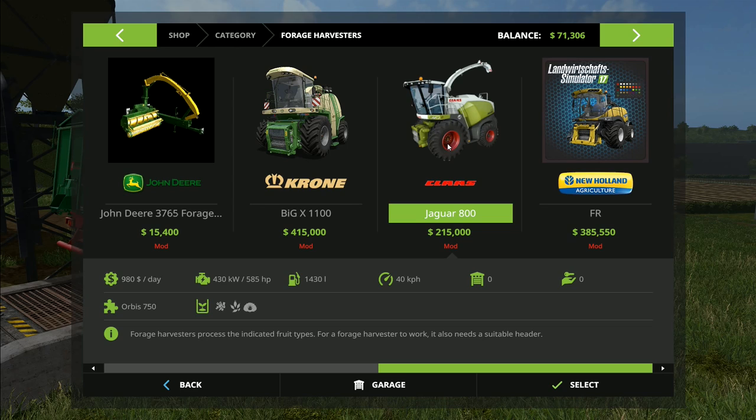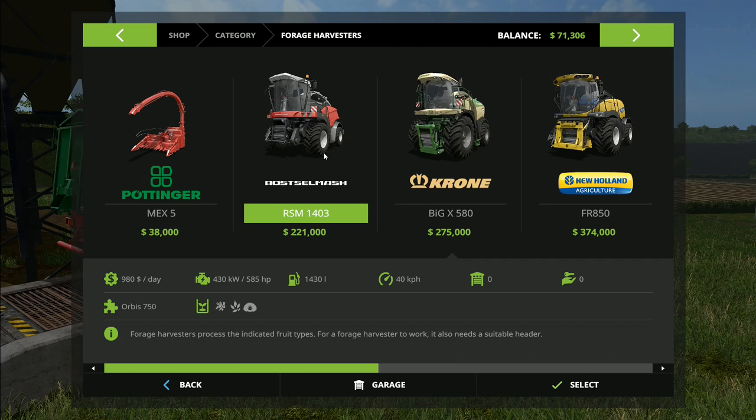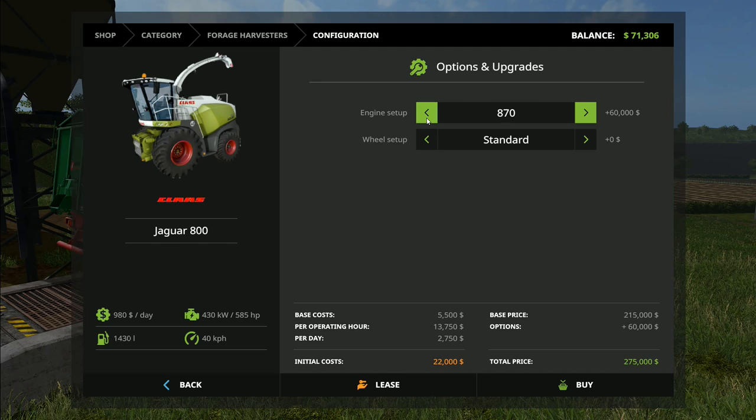The forager we're going to use - I'd like the Claas Jaguar 800. Claas is very common in New Zealand, I've been told. You see a lot of them and also a lot of Krone. All are popular except the Russell Mash apparently - that's more of an Eastern European brand. So we're going for the Claas Jaguar 800. We've got engine options: the 840, 850, 860, and 870. The 870 is 585 horsepower, considerably more powerful than the smallest.